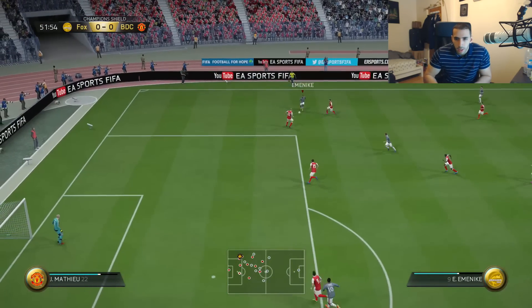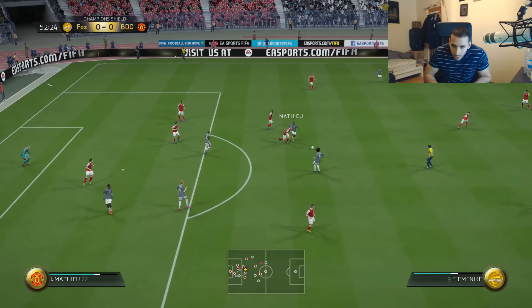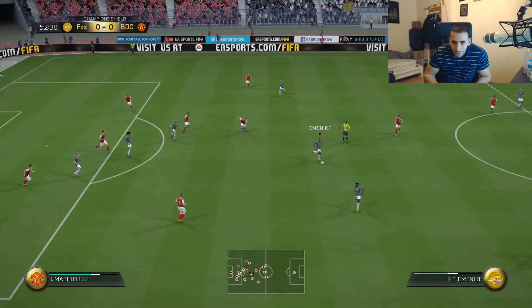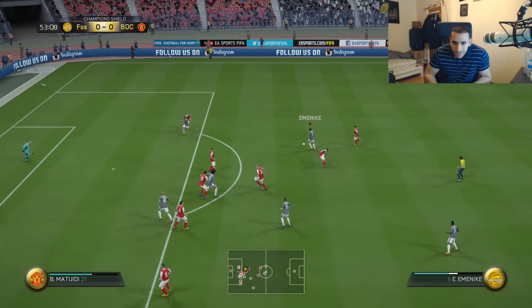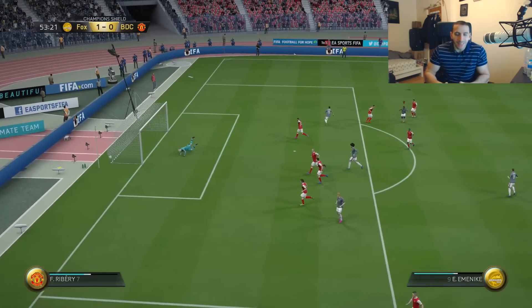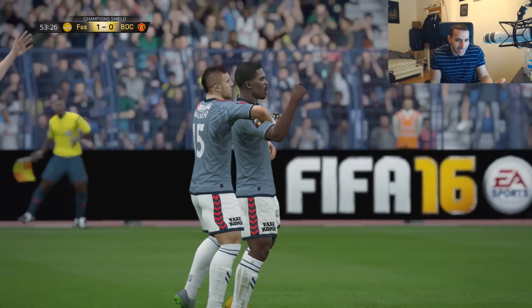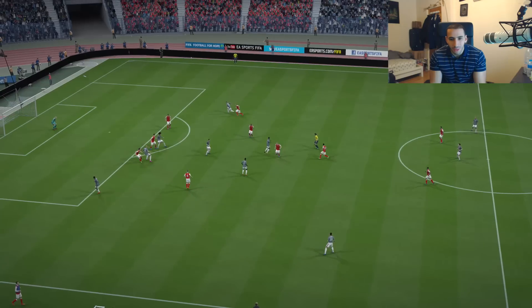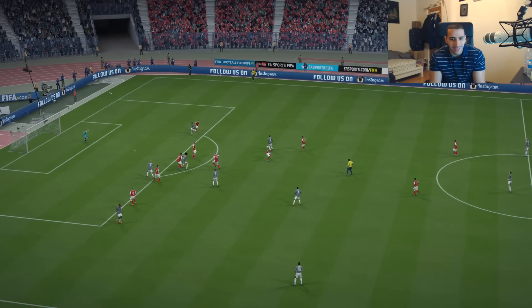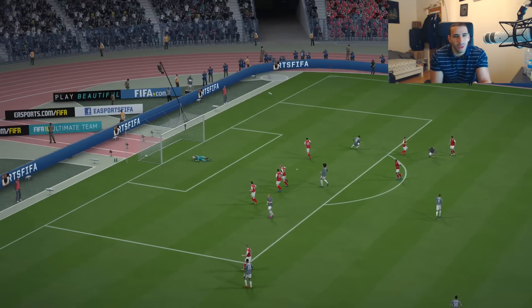What a pass to Emenike! Nice touch there. Come on, Emenike — use that strength! Look how strong he is. Oh my god, he still has it, he actually still has the ball. He's going to bang it in — and what a goal! That's exactly what I wanted to try and highlight: how strong he is, that is what he's known for. What a goal, man. We got tackled so many times, it's unbelievable, and we still score. How does he have 74 shooting?